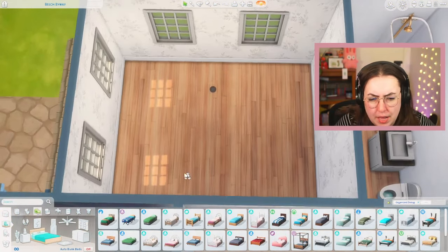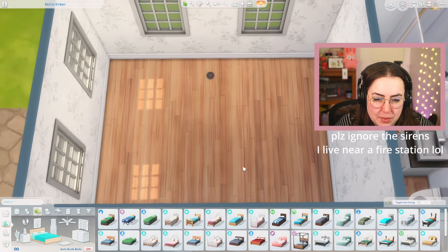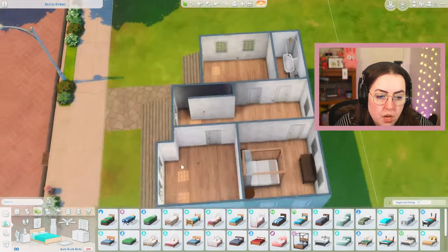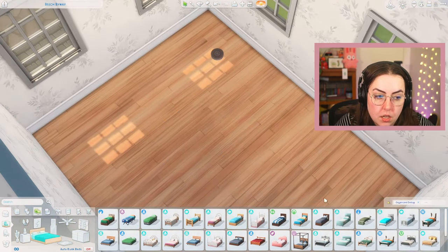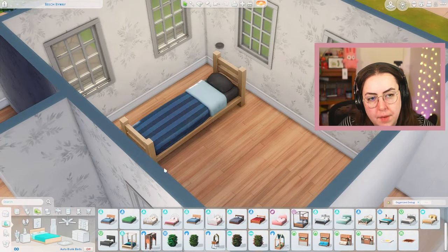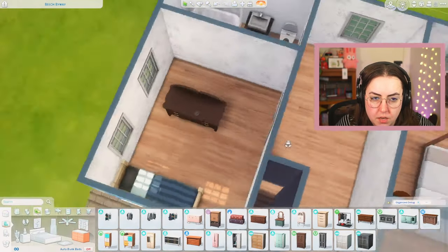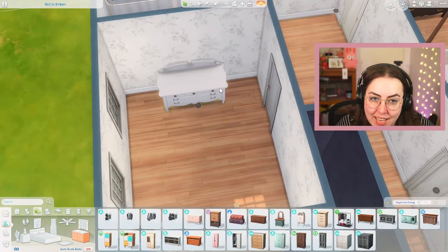We're obviously going to use the kids pack for the kids room, but which item do we use? Probably the bed. I kind of want to keep a High School Years bed for the teen room. We could give them a blow-up mattress, or the Little Campers cot, or StrangerVille — but I want to keep StrangerVille for rugs. I should use the Pastel Pop bed for this room. For the teen room we could use High School Years or University — I think I might use a university dorm bed. Let's do the striped one, and I might change the wallpaper as well.